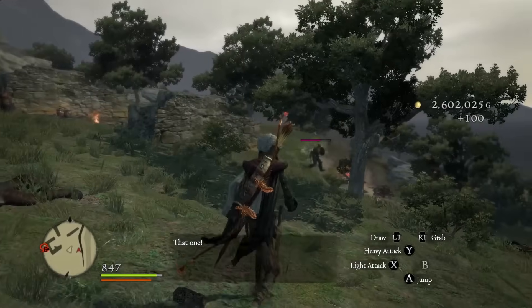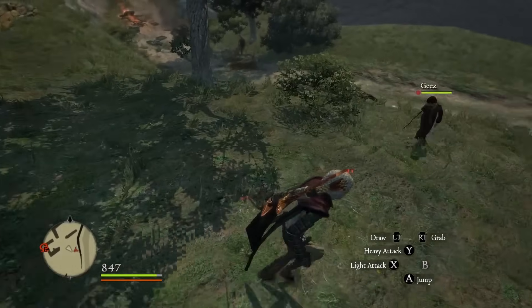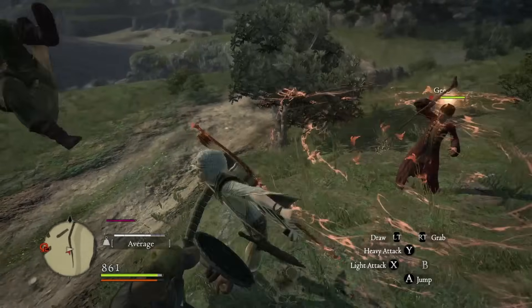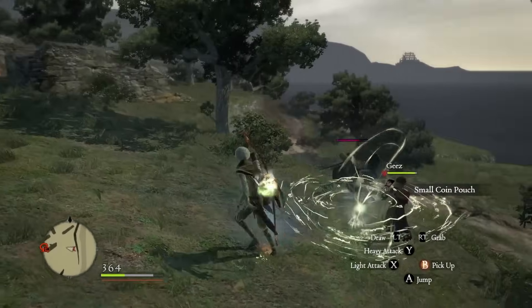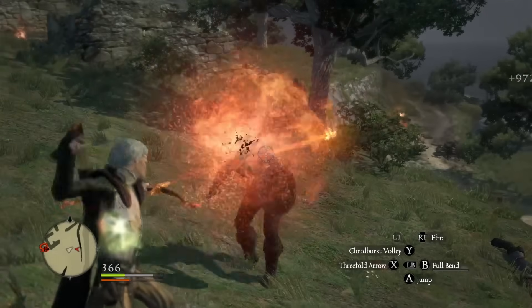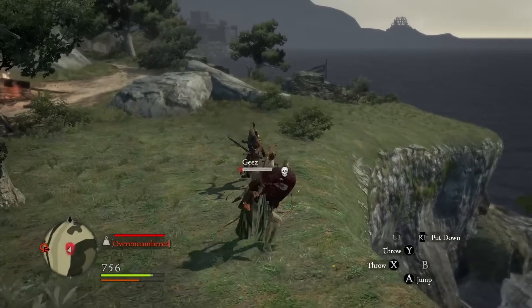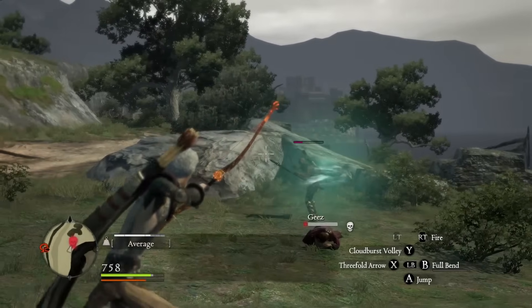On our way to the quest we encounter some bandits and since their arrows only damage us for like two or three hit points, I came up with a brilliant new idea to test. What if we throw our pawn at them? Does it deal damage? Could this be a viable strategy? So with only one bandit left I went to test my new strategy — it does damage, but nowhere near any amount that would justify the risk of a civil lawsuit.